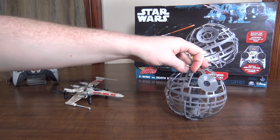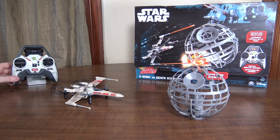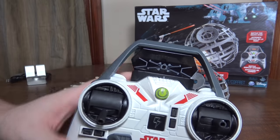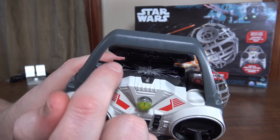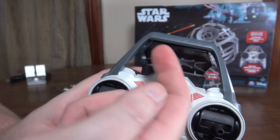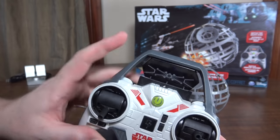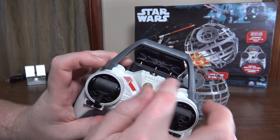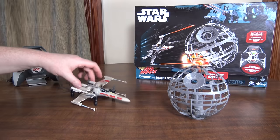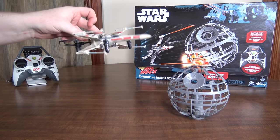The Death Star also has infrared sensors all around it and it shoots back, so you kind of battle each other. Whichever gets hit three times first falls. On the transmitter you've got a heads-up display, which is interesting because LEDs light up on the top and reflect off this glass or reflective plastic screen, so you can see an indicator of how many hits you've taken.